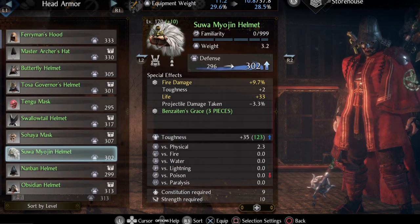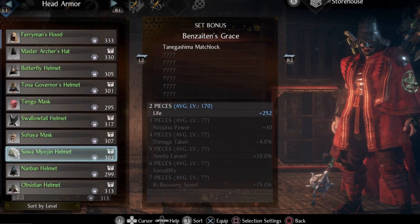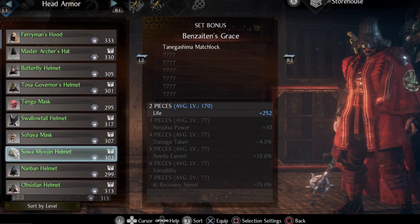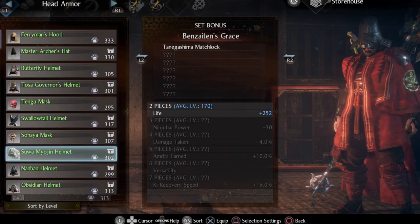An alternative to Inari's Grace set is Benzeitan's Grace because of the versatility bonus. Versatility is one of the most powerful attack bonuses and it also stacks with other attack bonuses. However, it is best used with weapons that can switch active skills quickly. This type of build is not great for versatility, but if some encounters last longer, versatility will play a huge factor in such fights.